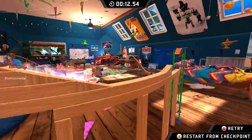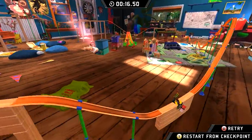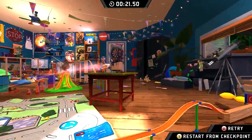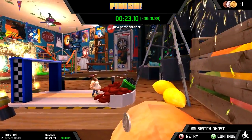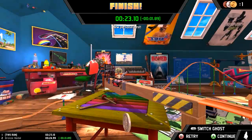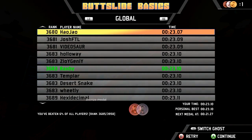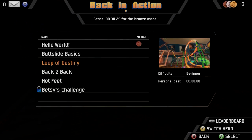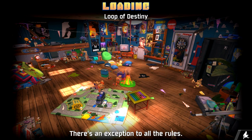It's a good idea to slide down certain sections and pick your times to slide versus run. That's pretty clever — I hadn't really considered that. If you slide, you actually go a lot faster than when you just run. We actually got silver this time, so we're getting better! Let's try the next one: Loop of Destiny — that looks cool.